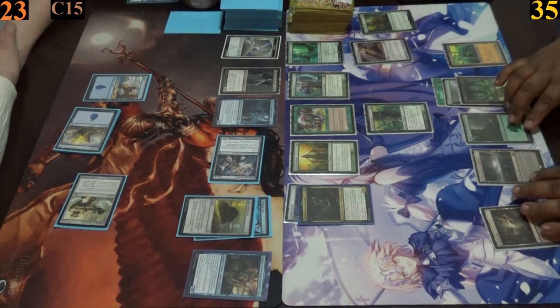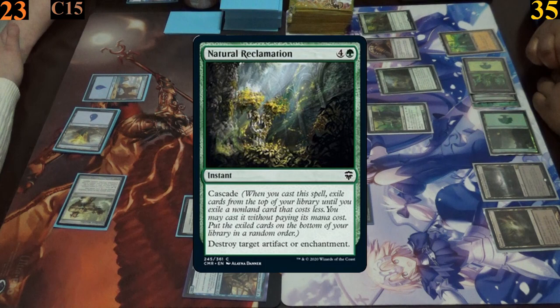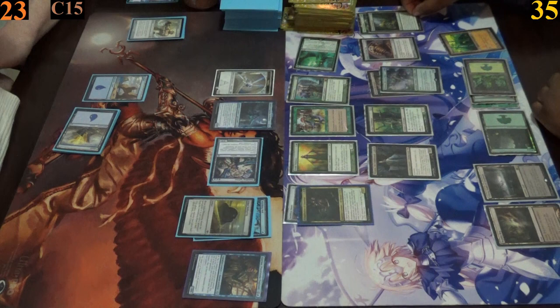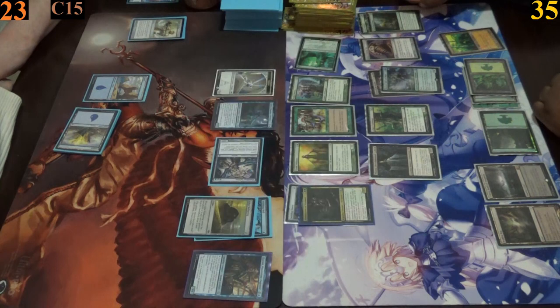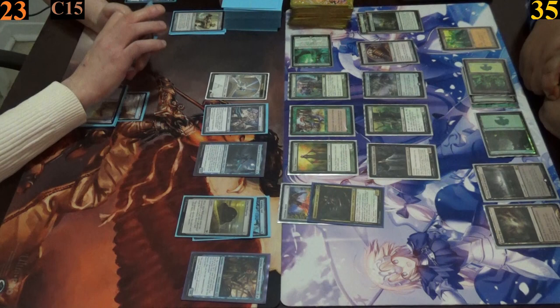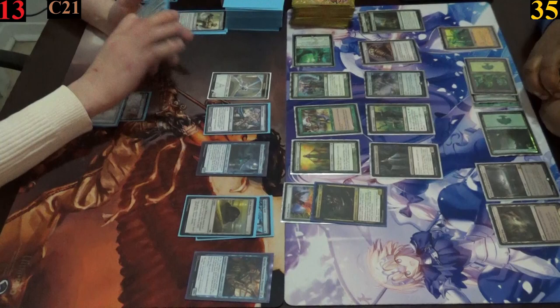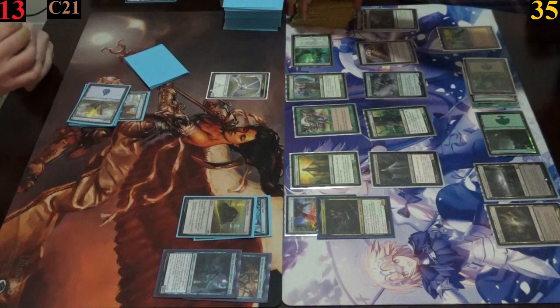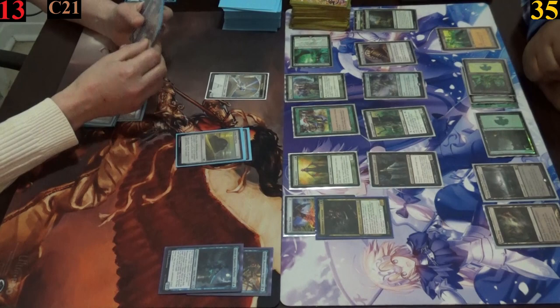Emma plays a forest and casts Natural Reclamation, using it to destroy Jimmy's Shackles and regain control of Marchesa. With the Cascade trigger, Emma gets to cast the 4-CMC Dwynen, Gilt-Leaf Daen, making her Elves even stronger. Emma moves into combat and attacks with both her general and Taunting Elf. The Taunting Elf's effect forces Jimmy's creatures to block it, allowing the Abomination to deal lethal commander damage to Jimmy, as Emma takes a near-total domination style win.